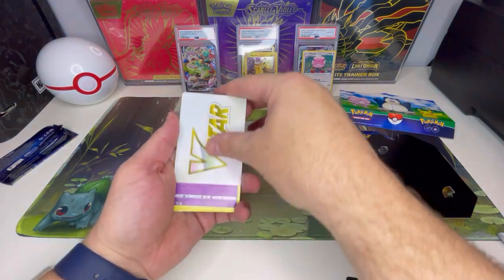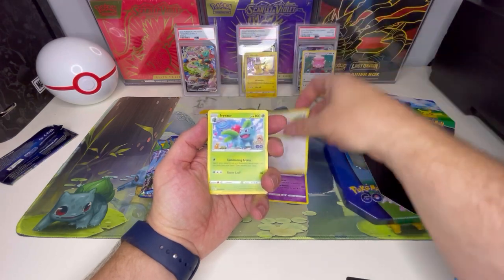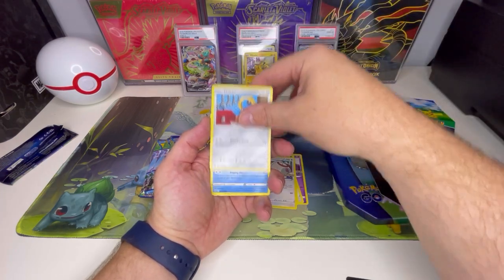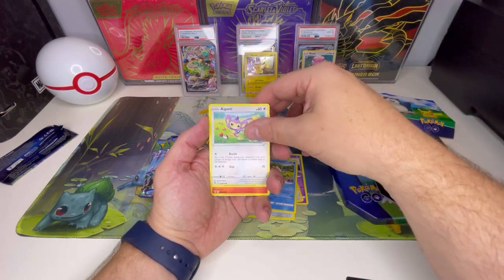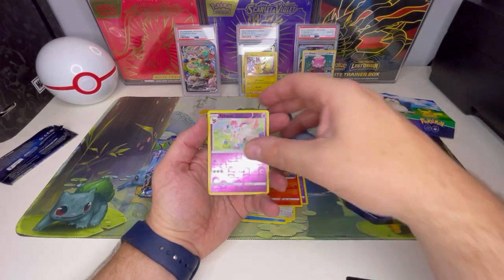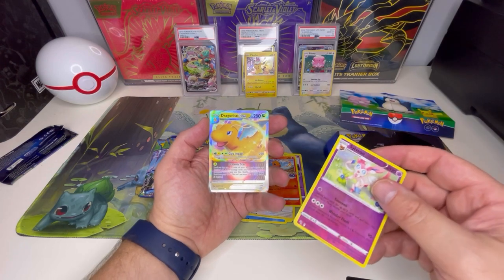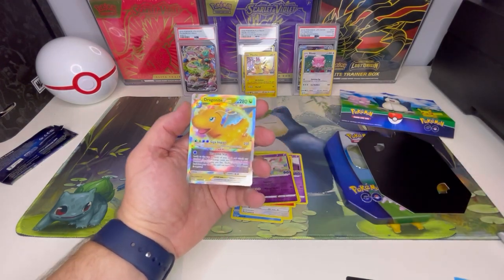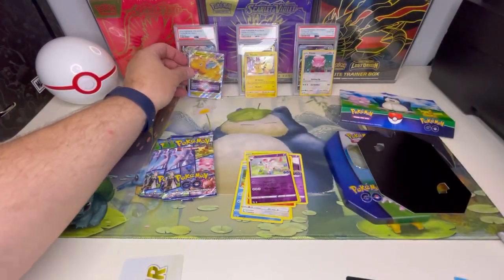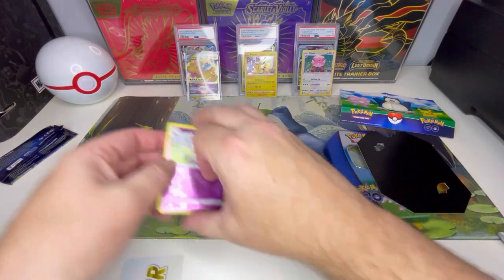Another V-STAR card — into the trash bin at this point. We've got Lunatone, Chansey, Ivysaur, Beldum, Meltan, Magikarp, Aipom, another Charmander, the reverse holo Sylveon — really a nice looking card — and we got the Dragonite V-STAR, which was one of the ones we needed! Always good to look at the collection ahead of time to know what you're still looking out for. Glad we were able to take care of one of those this time around.